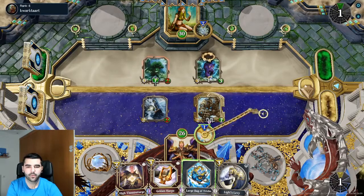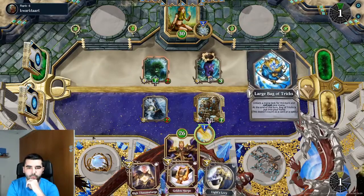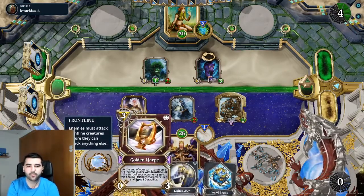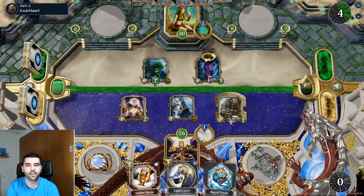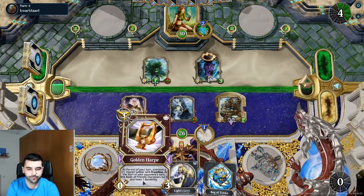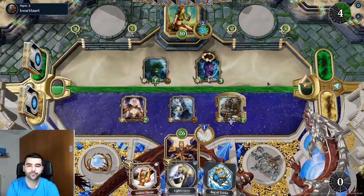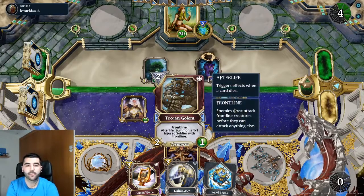I think this is a good setup because he's gonna have to go through two of them. It's a good setup because I'll drop Golden Harpy next turn. The combo is you have a bunch of creatures that have low health, you're healing them up with the Golden Harpy because it heals one — heals all friendly characters for one — and then you're drawing a card for each of the creatures healed. Now I can only kill this guy and it's gonna drop another front line, and it's gonna be injured.